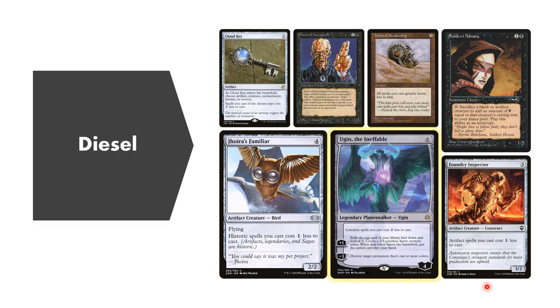Speaking of large acceleration, this is our diesel. This has two categories. First, we have Priest of Yawgmoth and Soldevi Adnate. Soldevi Adnate lets you sac a black or artifact creature and make mana equal to its casting cost. Priest of Yawgmoth just does it for artifacts - so you can do it for a non-creature artifact like Blink Moth Urn, while Priest of Yawgmoth can't sac something like Soldevi Adnate. These are big mana boosts, and we're oftentimes reducing costs, and there are a couple very specific cards that work very well with these two that we'll get into in about two slides.